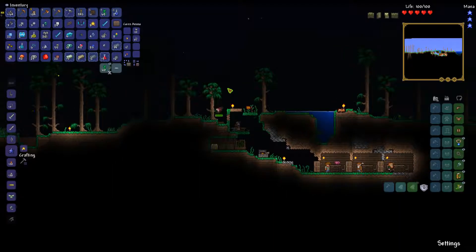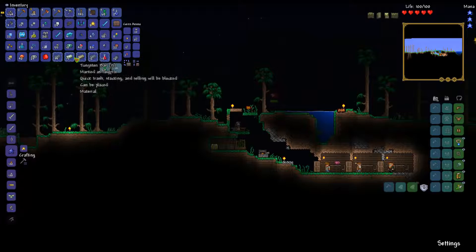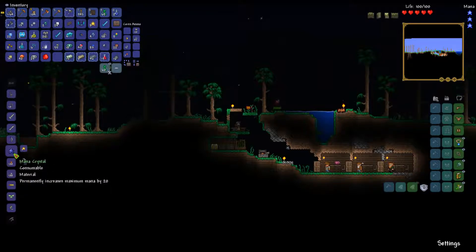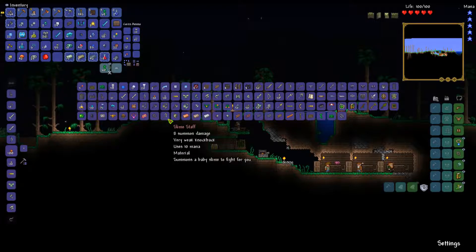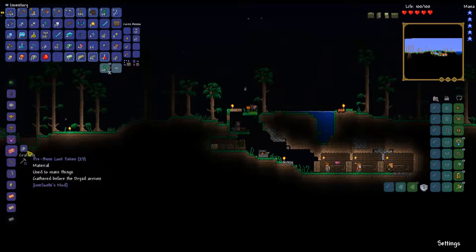We're back at base. I've got a bunch of bars here and I've already upgraded them - we have the secondary orb bars, lead, tin, tungsten, and more lead. We need to make a couple more mana crystals - there we go.